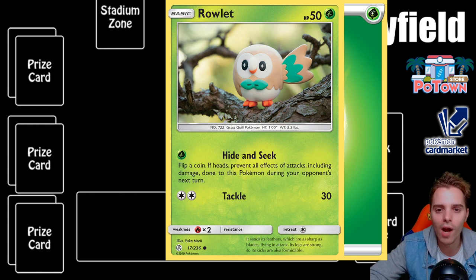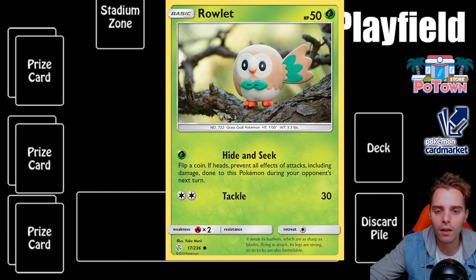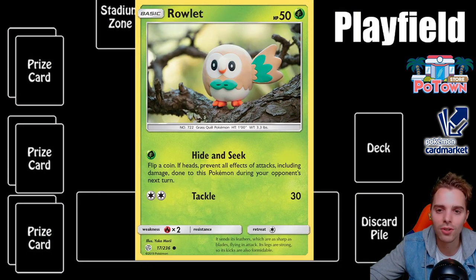In the bottom right corner there is a retreat cost of 1. Unlike the video games, you can't just switch out for free — you have to pay an energy cost. In our example, if we discard the grass energy we can switch our Rowlet to one of our bench Pokemon, but you lose that energy. You can only attach one basic energy per turn, so it can be costly to retreat, but luckily trainer cards can assist with retreating.